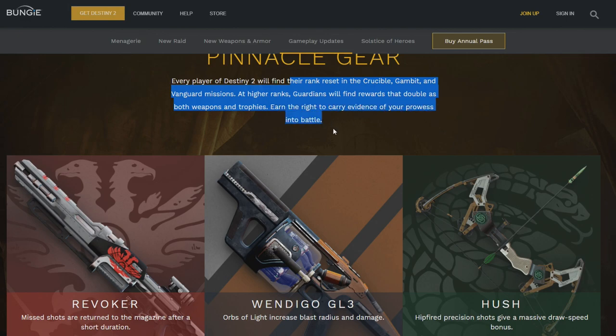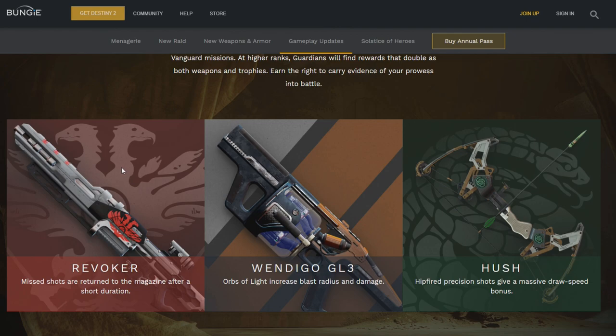Earn the right to carry evidence of your prowess into battle. So the Crucible pinnacle weapon is going to be a sniper rifle called Revoker — missed shots are returned to the magazine after a short duration. If this is a rapid-fire frame sniper, it's about to promote body shot spam. That whole returning ammo to the magazine reminds you a little bit of Icebreaker. That scope looks like Ambush. DMG asked on Twitter what your favorite sniper scope was, and a lot of people responded with Short Gaze. I was hoping the new pinnacle sniper was going to have Short Gaze, but it doesn't look like it — they could change it by the time it comes out, but we'll see. This is also a sniper frame from Destiny 1, I believe.